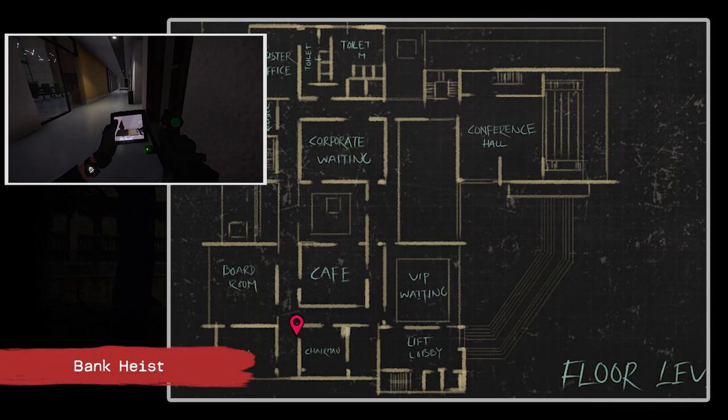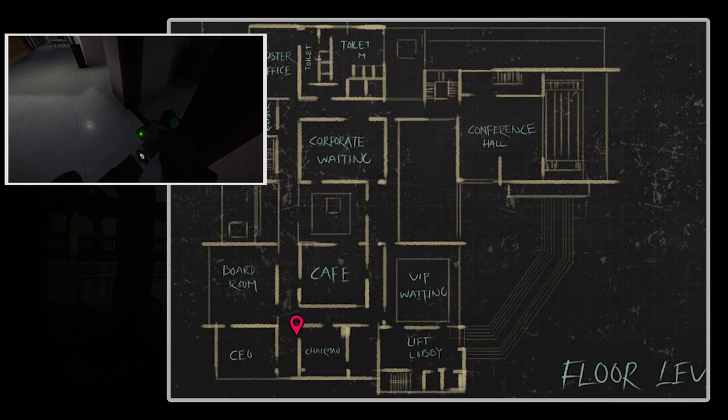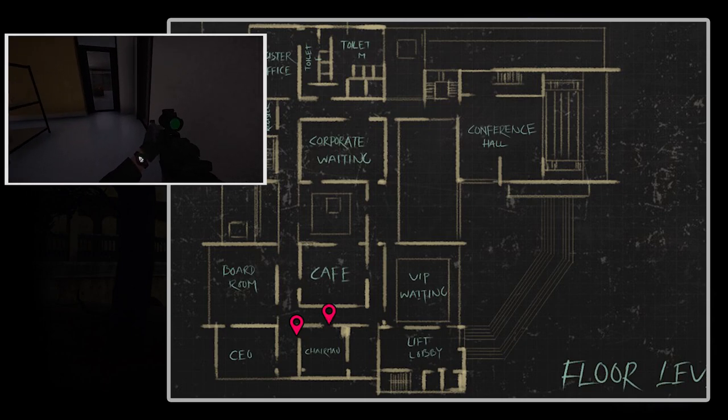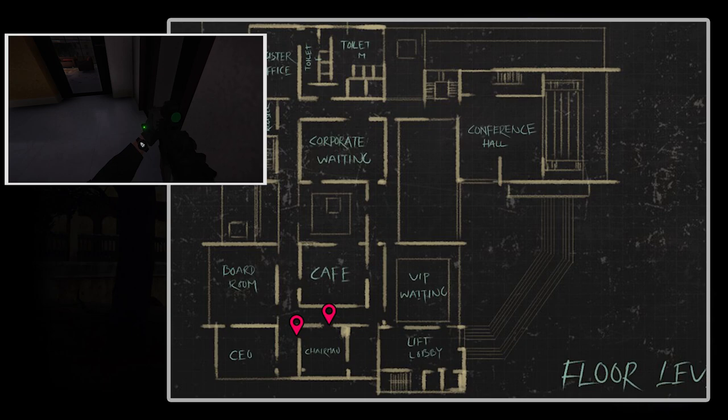Moving on to Banks, there are not that many opportunities to use the UDC because everything is made of glass and windows. But I do like using the UDC on the chairman room because it's like two rooms connected through a hole in the wall. You can check the door on the far left side for an overview of the objective, check the door in the middle, and the door on the far right side which gives you insights on the room connected to the chairman room.